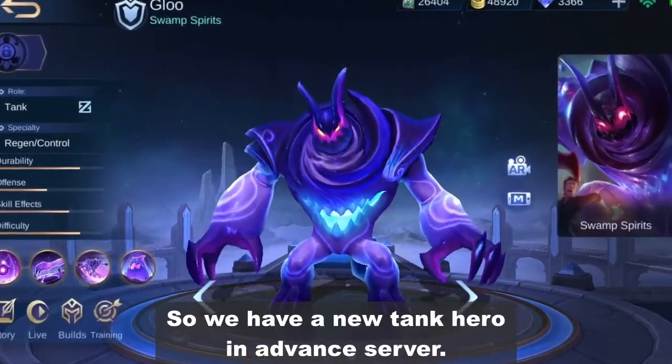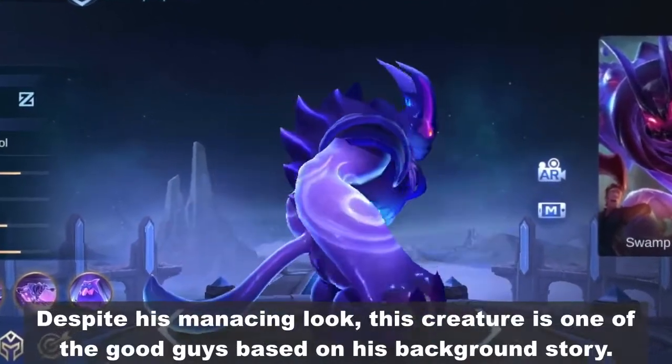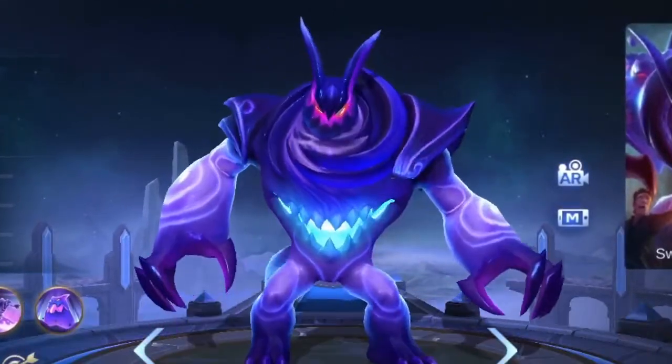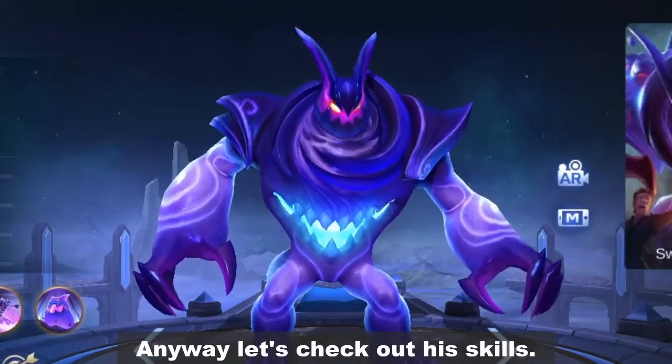Hey guys, what's up! We have a new tech hero in Advanced Server — he is a Swamp Spirit and his name is Glue. Despite his menacing look, this creature is one of the good guys. Based on his background story, he is actually a combination of smaller glues that live peacefully in the Shadow Swamp. Anyway, let's check out his skills.